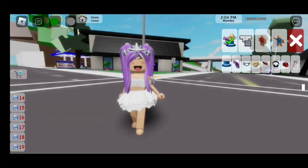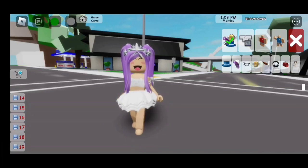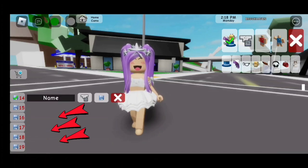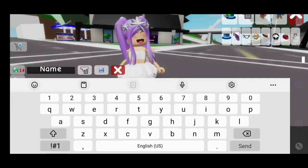There we go! Now we have 19 avatar slots. We added six avatar slots, but altogether that will be 19 avatar slots, so you can save your outfits here. I'm going to show you how to save your outfit — let's start with slot 14. Just click on the slot you want, then name your outfit. I'm going to name mine 'vani'.